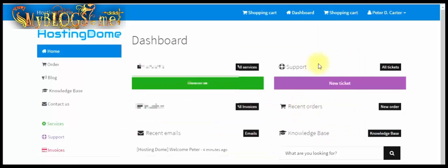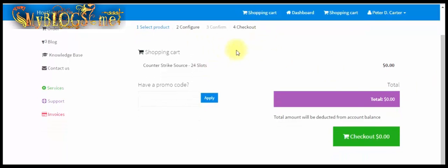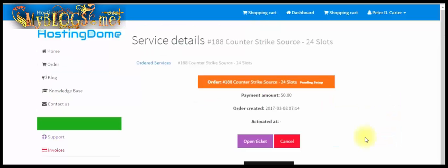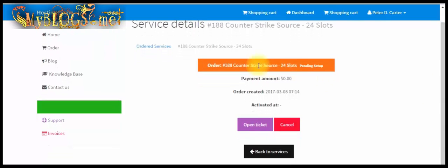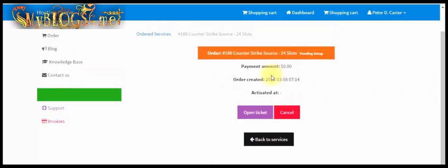Now we have to check out the service we ordered — go to the shopping cart and click on the checkout button below. Now our service goes into pending mode. We have to wait for some hours for the pending mode to change to activated. The service provider does manual activation, so we have to wait a bit to enjoy this service.